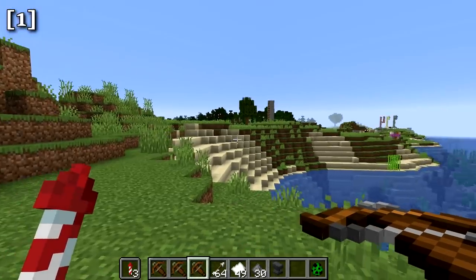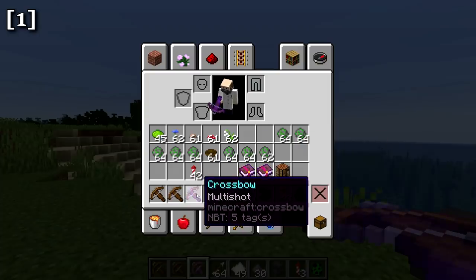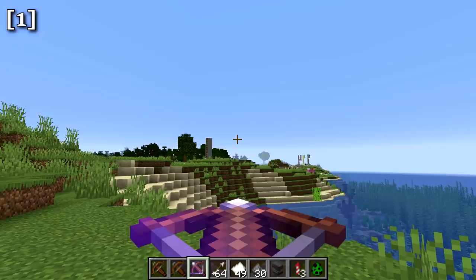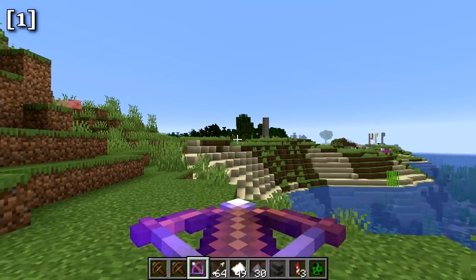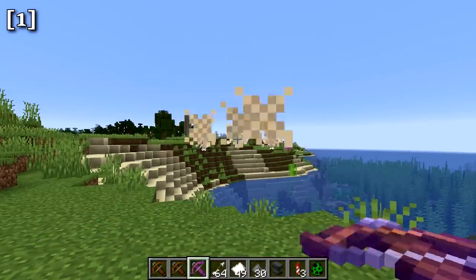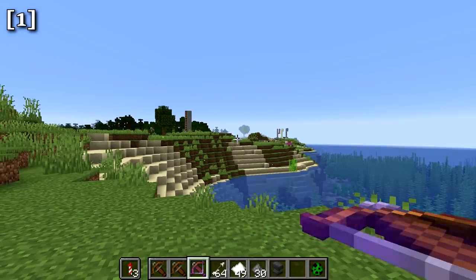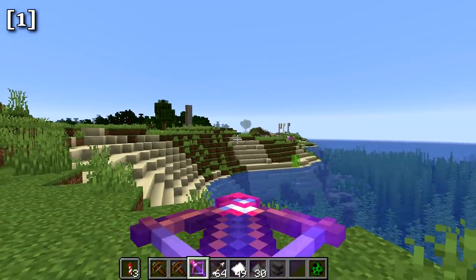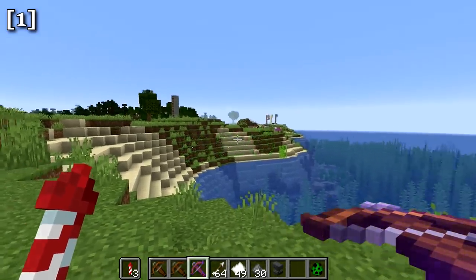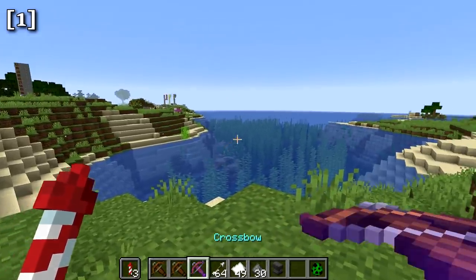There are unique enchantments for the crossbow. The first is the multishot enchantment, which allows you to shoot three arrows at once — one directly ahead and two at about 15 degrees to either side. This also works with fireworks: in survival it only consumes one firework but shoots three, making it a great way to cover an entire area with explosive firepower.